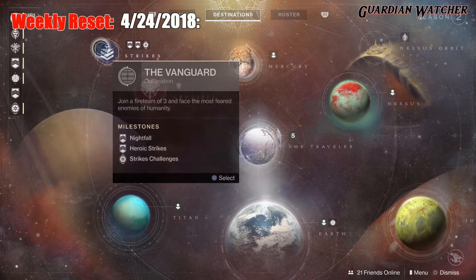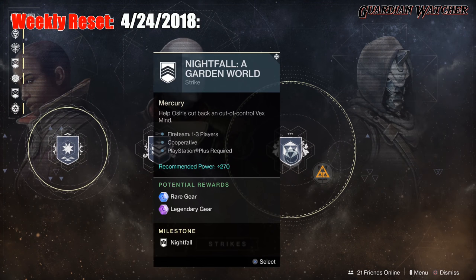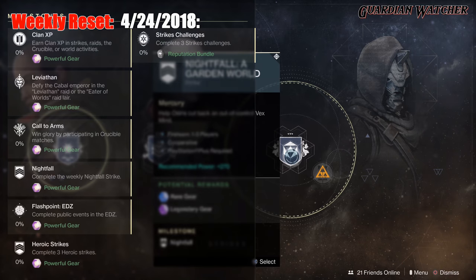Then we have the Nightfall. This week's Nightfall is a Garden World. Next, we have the Flashpoint. This week is on the EDZ, which you need to complete public events on the EDZ, and if you do the heroic versions, you can do it a lot faster. Then we have Heroic Strikes, where we have to complete three heroic strikes. And last but not least, we have Strike Challenges, which we need to complete three strike challenges.